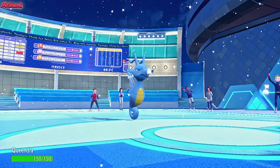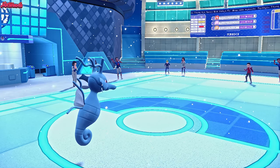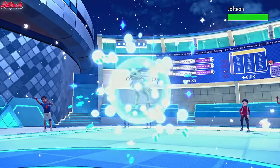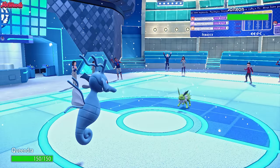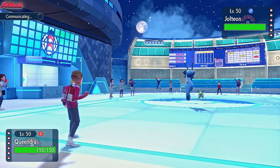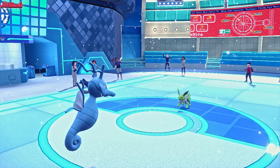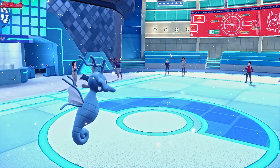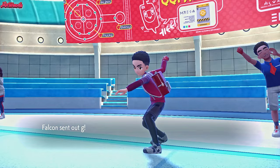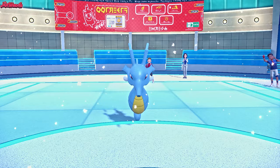Kingdra comes in. They withdraw and go into Jolteon - interesting choice. With Jolteon in, we are looking pretty good right now. Let's go for an Agility. They go for a Volt Switch, trying to get chip damage on Kingdra - it's not going to do too much because it's neutral thanks to our Dragon typing, and they get switched out thanks to the Aurora Veil. Gholdengo comes in once again - absolutely fine. We go for an Agility here.